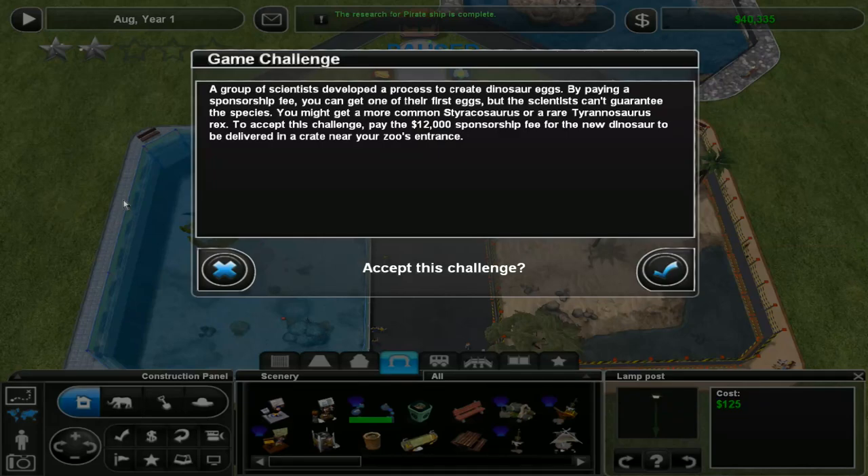Hello ladies and gentlemen, this is Besser Slot and we are back playing Zoo Tycoon 2 and we have a challenge! A group of scientists has developed a process to create dinosaur eggs by paying a sponsorship fee. You can get one of their first eggs but the scientists can't guarantee the species. You might get a more common Styracosaurus or a rare Tyrannosaurus Rex. To accept this challenge, pay the $12,000 sponsorship fee for the new dinosaur to be delivered in a crate near your zoo's entrance.